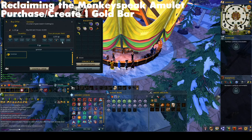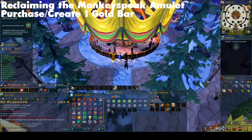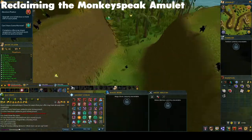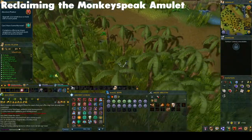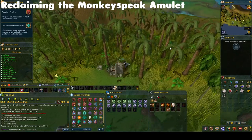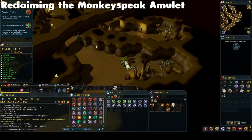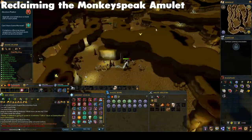Next, we move on to the Monkeyspeak amulet. If you've destroyed this amulet, sadly it is a bit of a pain to retrieve. The amulet is created during the Monkey Madness quest by giving the Gnome Mage Zooknok the following items: Monkey Dentures, a Monkeyspeak amulet mould, and a gold bar. Zooknok will then give you an Enchanted bar. Find Zooknok in the top right corner of a dungeon in Southern Ape Atoll, as seen on screen, and give him the required items. You'd take a surprising amount of damage in this dungeon, so be warned, even if you're a high level.